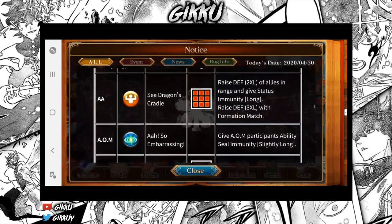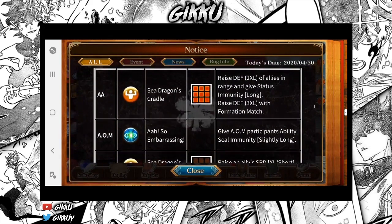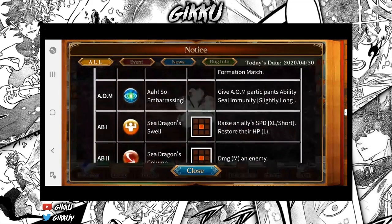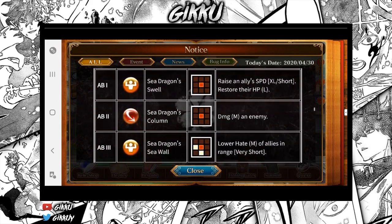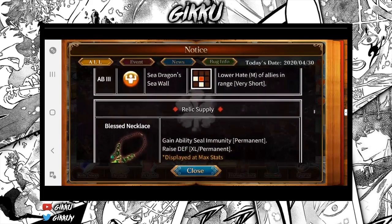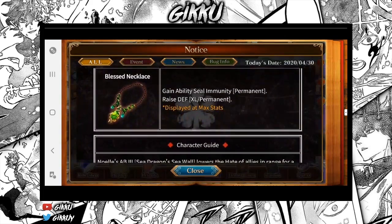Her skill raises defense to Excel for all allies in range and gives long status immunity. With formation match, it also raises defense to Excel. It gives participants ability seal immunity, raises an ally's speed XL short, restores their HP for medium damage on an enemy, lowers hate of all allies in range very short, and gains ability seal immunity while raising defense.